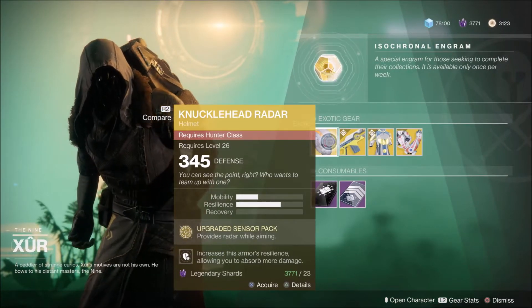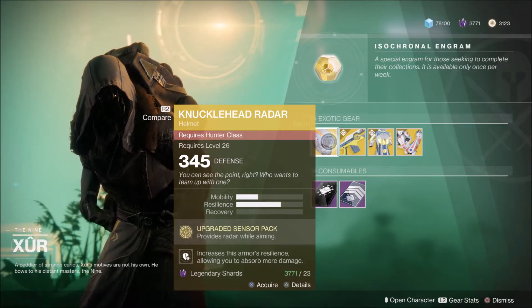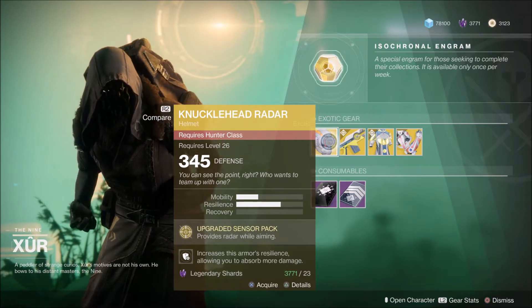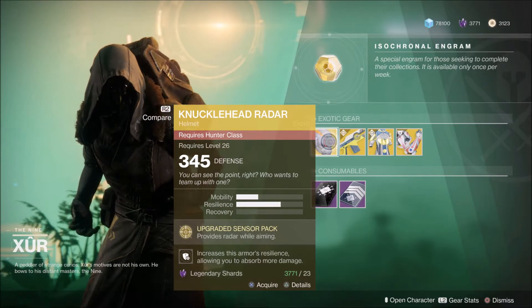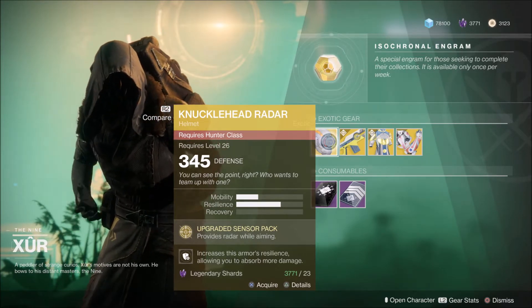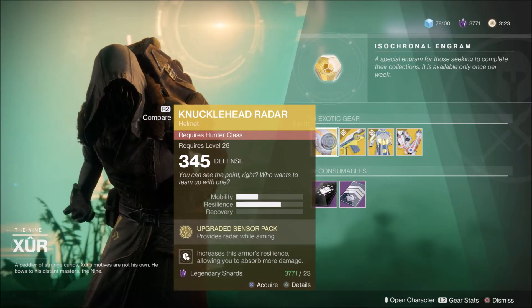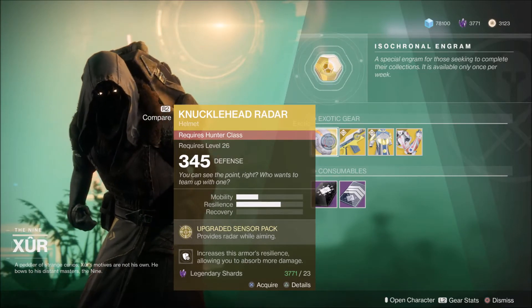We have the Knucklehead Radar Exotic Helmet — been here multiple times now, 23 legendary shards to pick up. Its intrinsic perk, Upgraded Sensor Pack, provides a radar while aiming, much like the Mida Multitool. If you don't have it, it's pretty cool for PvP, but if you like to use your Supra and you play Arcstrider, the Raiden is a better option. Still, this is a nice piece if you're a Hunter and I'd recommend picking it up.